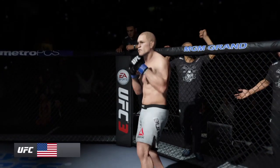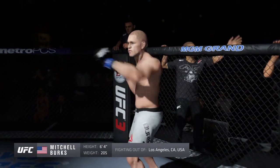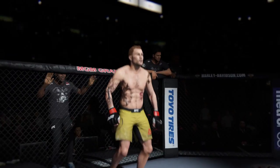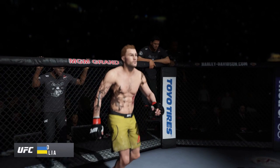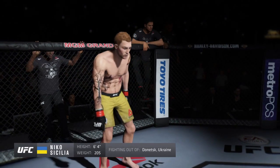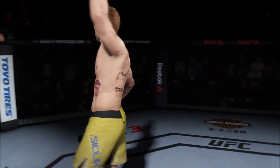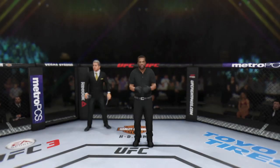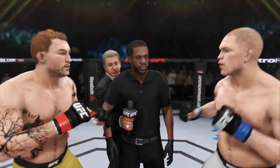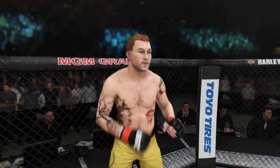Live from the MGM Grand Garden Arena in Las Vegas — it's time! Five rounds in the UFC light heavyweight division! Introducing first, fighting out of the blue corner — a mixed martial artist making his professional debut here tonight! He stands six feet four inches tall, weighing in at 205 pounds, fighting out of Los Angeles, California — Diesel! And his opponent, fighting out of the red corner — a jiu-jitsu fighter making his professional debut, also six feet four, 205 pounds, fighting out of Donetsk, Ukraine — Cecilia! Protect yourself at all times, follow my instructions, we will have a clean fight — touch gloves, let's make it official! I am fired up for this fight — it's been a long time coming!